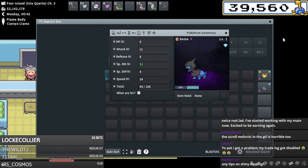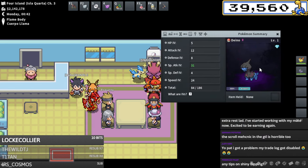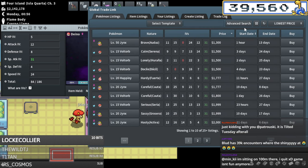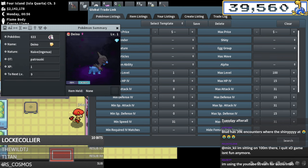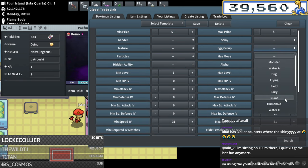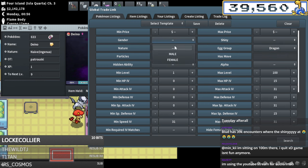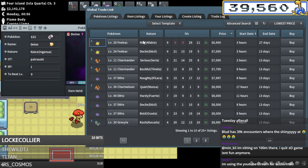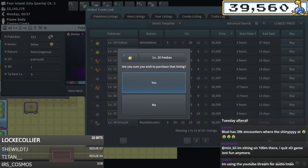On to finishing up this Deino. For this Deino I'm looking for low defenses - 15 and below is super important - and 31 speed. Dragon egg group - dragon dragon male - and it should show me Dittos too if those are cheaper. We've got Feebas, got all the beautiful zeros here. I'm probably gonna go ahead and just buy this Feebas. What nature does this Hydreigon need? It needs modest.